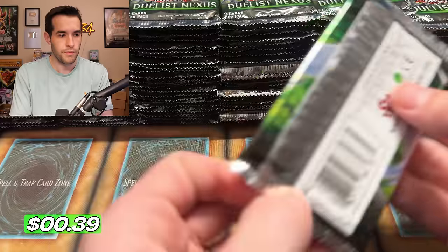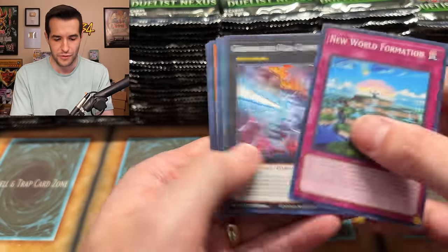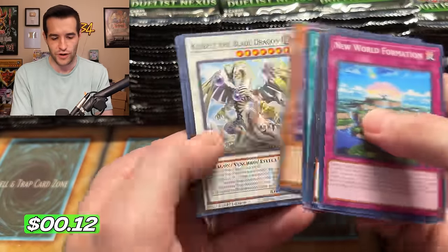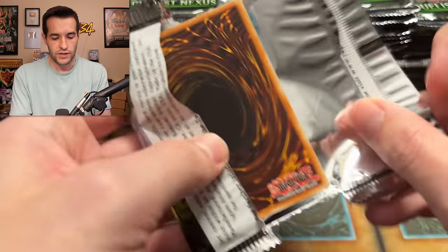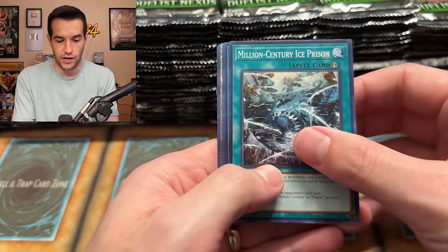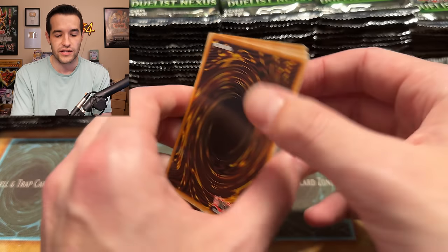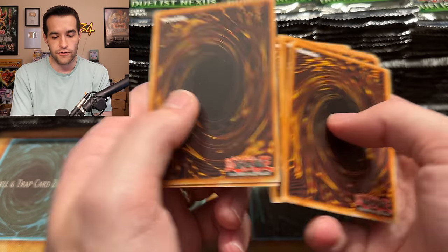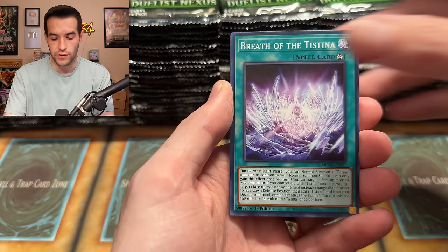We still pulled a 25th by the way — which we should get. I said one in three yesterday but I think they're one in four packs. Whoops, sorry about that — misinformation by accident. All right, it is the Magician area — our first number area of the day. Good luck breath. We have Realm Storage Pod, we have a Millennium Century — can we get that Magician, baby? We've been talking about it for 10 minutes.